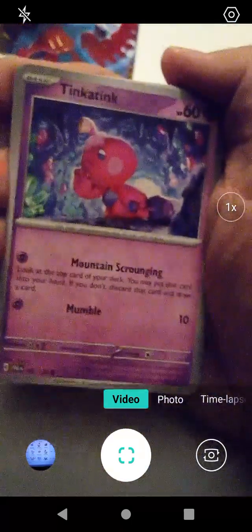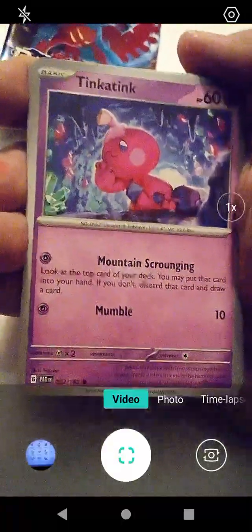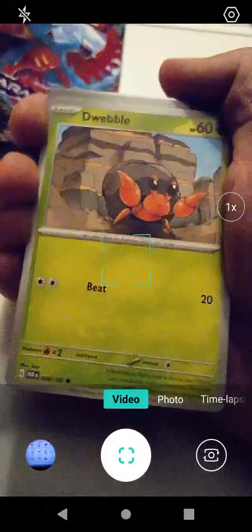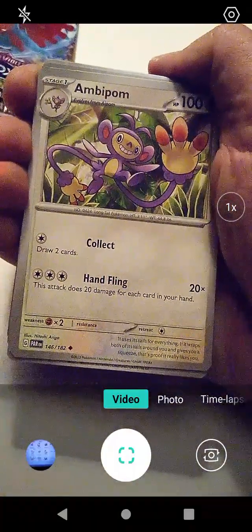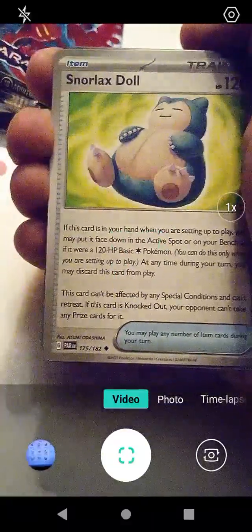We have Tinkaton with Mountain Scrounging and Mumble — really cool background too, that must be Area Zero. We have Tandemouse here with Damage Rush, which I guess is similar to Population Bomb. We have Dwebble here with Beat, which we got before, and Whismur with Pushdown — must be kind of common cards, which is still pretty cool. We have Ambipom with Collect and Hand Fling. And we have Snorlax Doll — I wonder if that's like the Substitute Doll.